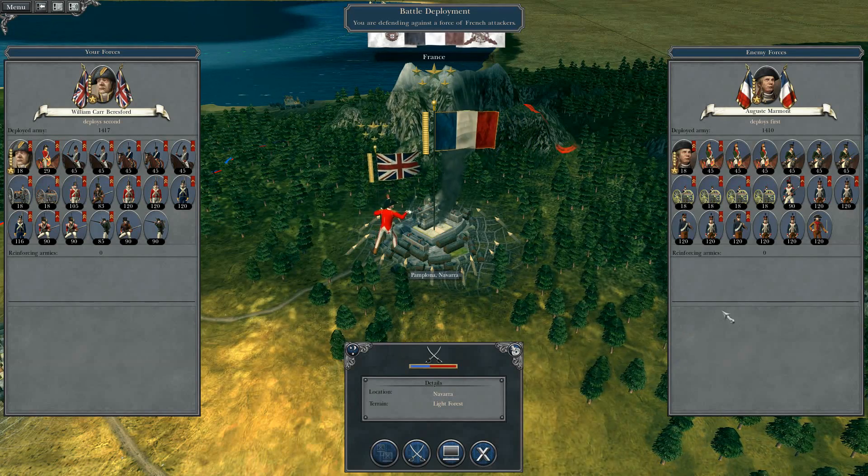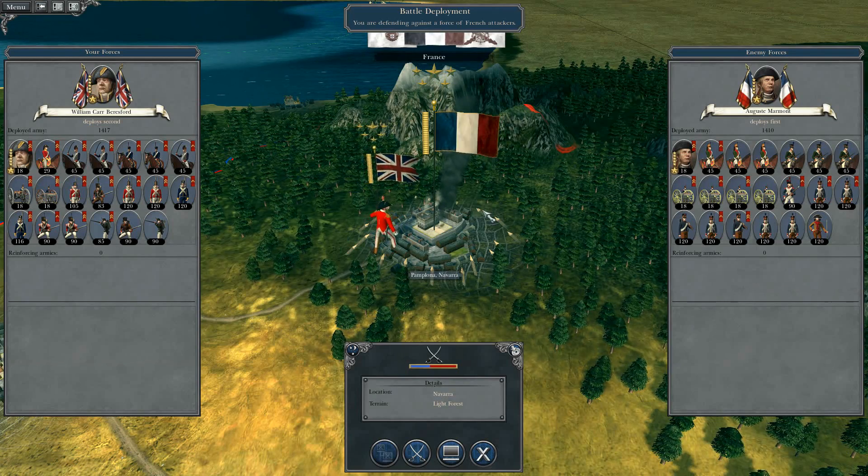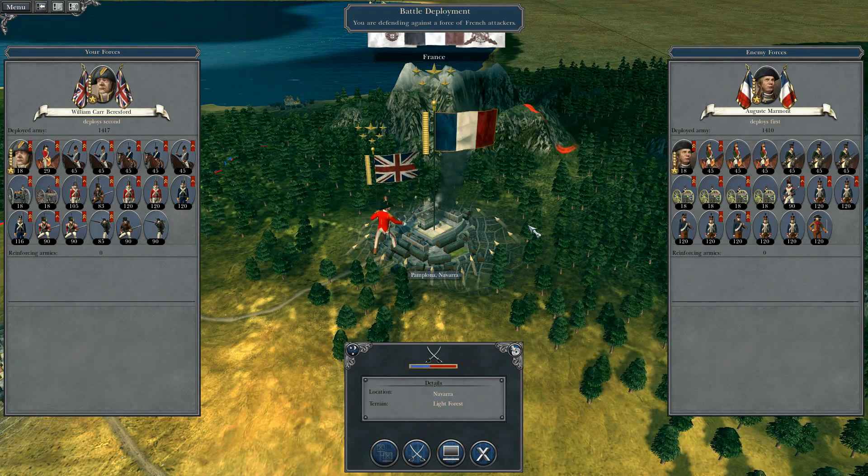William Carr Beresford goes against a massive force by Auguste Marmont, and we are here in northern Spain in the Pyrenees, so it's going to be interesting to see whether or not we can actually get a victory here. Let's jump in and take a look.